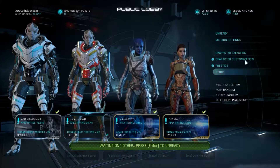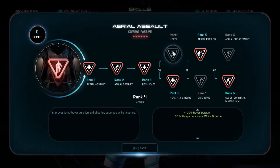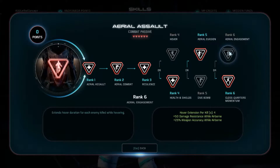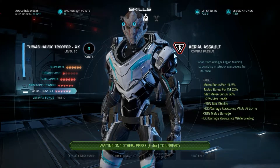Obviously, the more fun playstyle is actually to spec into Aerial Assault for Hover, Aerial Evasion, and Aerial Engagement, so you've got that humongous damage resistance while airborne, you've got the accuracy of airborne, and you've got more airborne time.